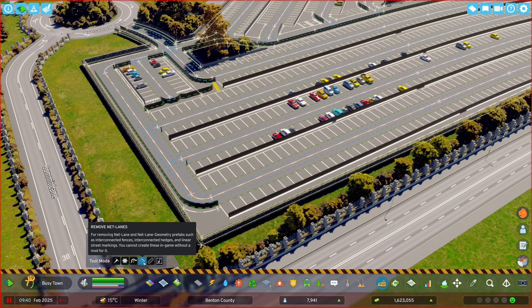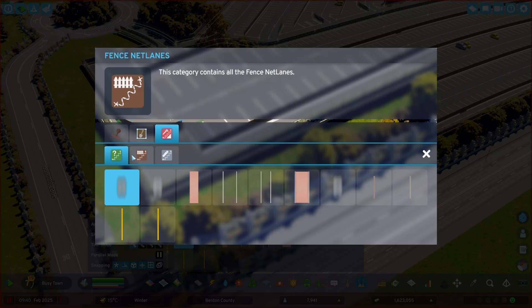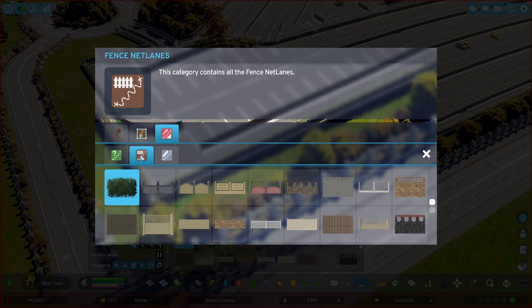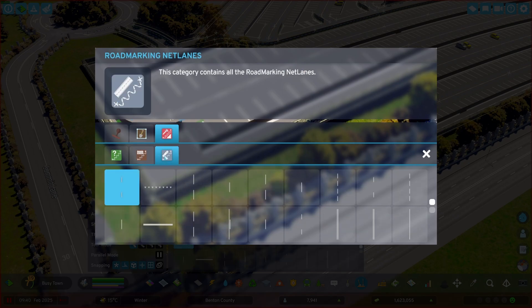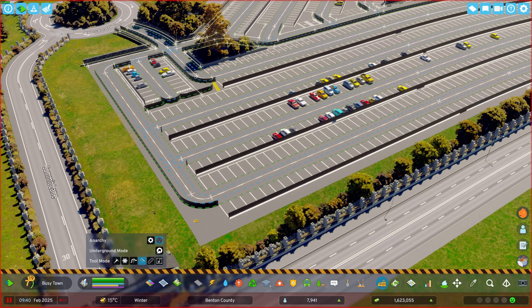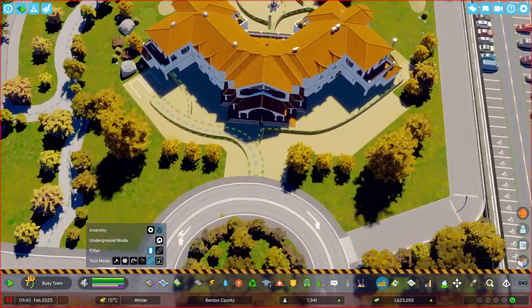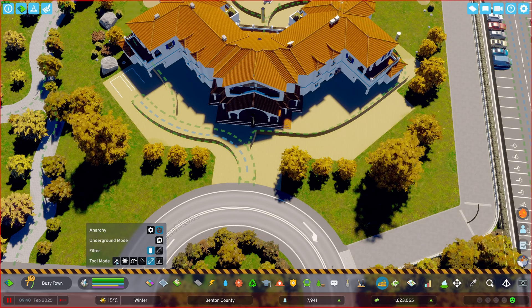Next in line we have the Net Lanes tool, which helps you delete net lanes placed with the Extra Assets menu. For net lanes you have miscellaneous things, fences, and actual road markings — and you can delete all of these with this tool.